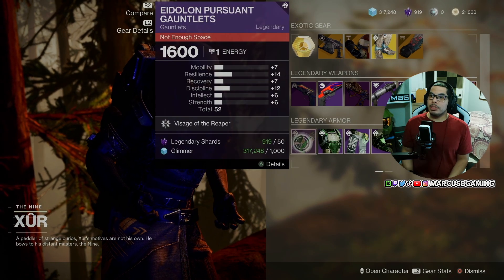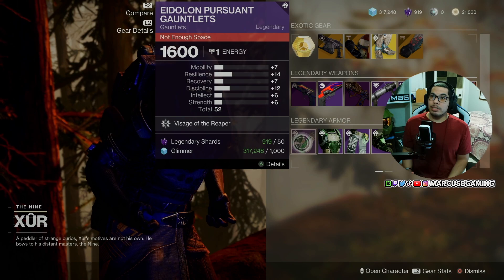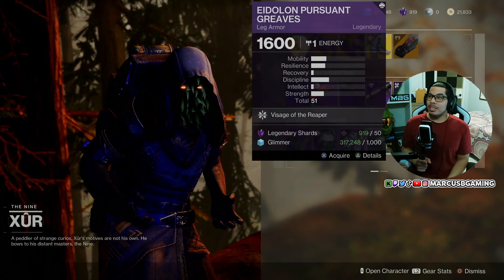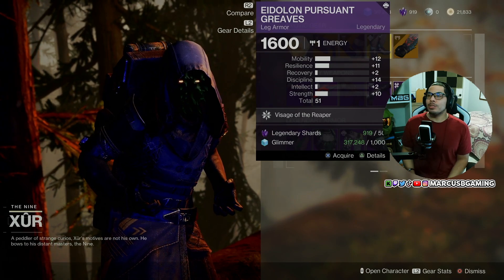And then for my Titan homies, it's the Eidolon Pursuant set again, of course. The Gauntlets are 52, the chest is a 53, you got the Mark, there's a 56 roll for the helmet and a 51 for the legs. Cosmetics purely.